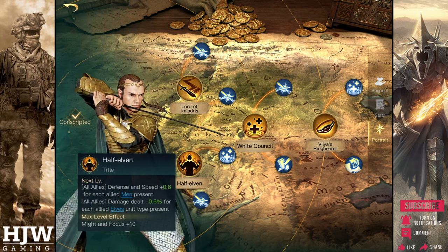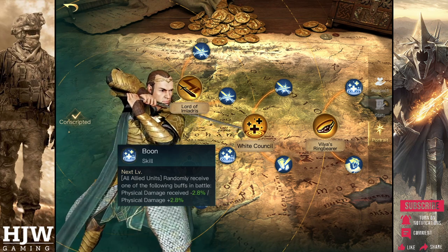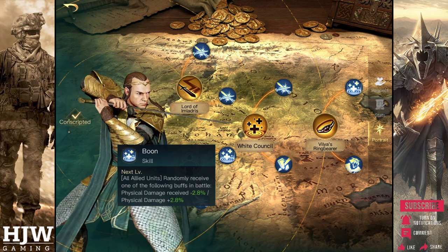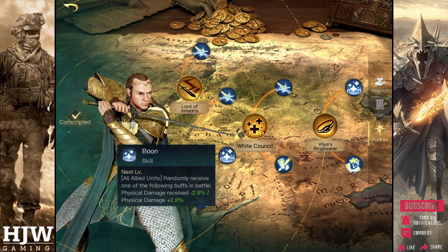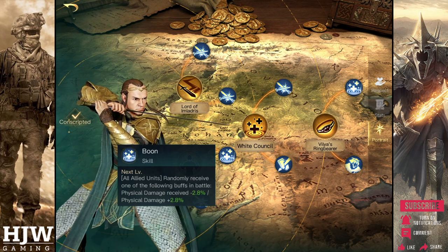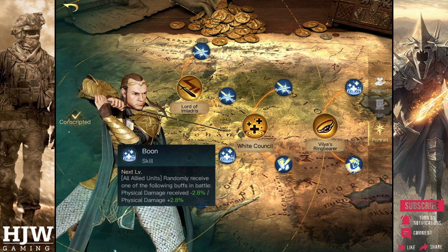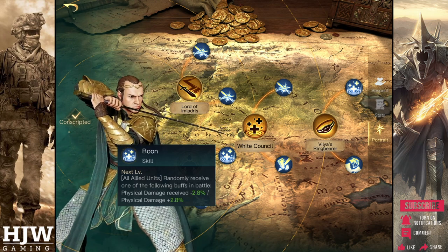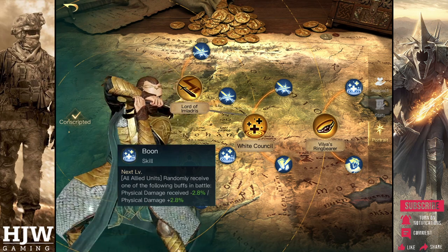The first sub skill of the Half Elven skill tree is the Boon skill. Similar to Half Elven, this was recently buffed. It applies to all allied units and during battle you will randomly receive one of the following buffs: initially physical damage received minus 2.8% or physical damage dealt plus 2.8%, and when maximised up to 20% damage reduction or 20% bonus physical damage. Ideally in the first few rounds you would hope it would be the physical damage bonus, particularly when combined with the follow up of Convener. However, receiving less physical damage can never be a bad thing either. Just make sure you use physical damaging troops and try to avoid commanders that deal focus damage.